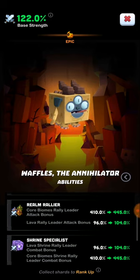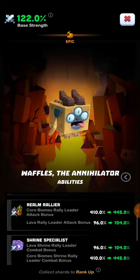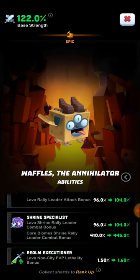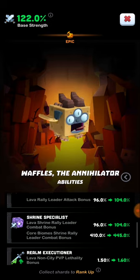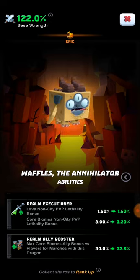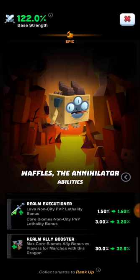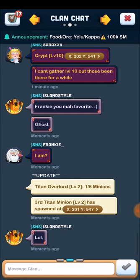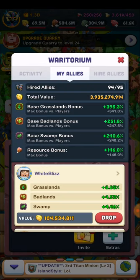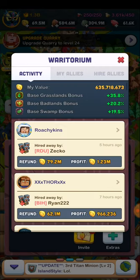Waffles is the current top dragon but it's also the big pay-to-play dragon in the game. It also does shrines — you get a shrine rally bonus and a lethality bonus, so you actually kill more troops with this dragon. It gives you a realm ally booster, meaning depending on which biome you're attacking, your allies get a boost. My base Grassland bonus is 395,000 but the bonus for players is only 341,000 — with Waffles it would add 30% to my max bonus, almost bringing me up to cap. It's really, really helpful.